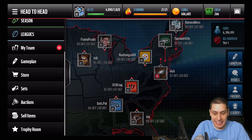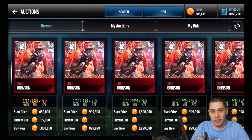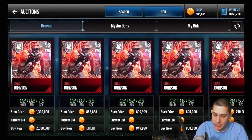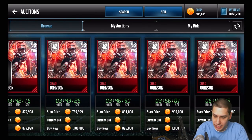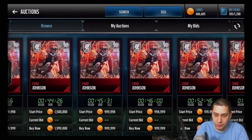Again, Chad Ochocinco and Sam Madison - very nice cards. There's also other stuff on the Auction House going for a ton of coins that we could potentially pull in these packs as well. Right now we're gonna take a look at the 98 overall Chad Ochocinco and see what it's going for. I just looked right before starting this video and the lowest one is 880,000.